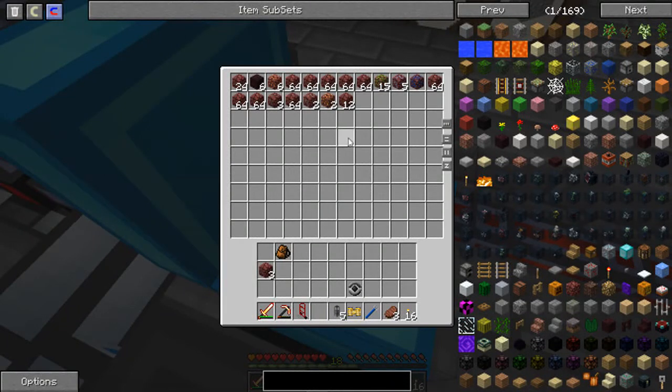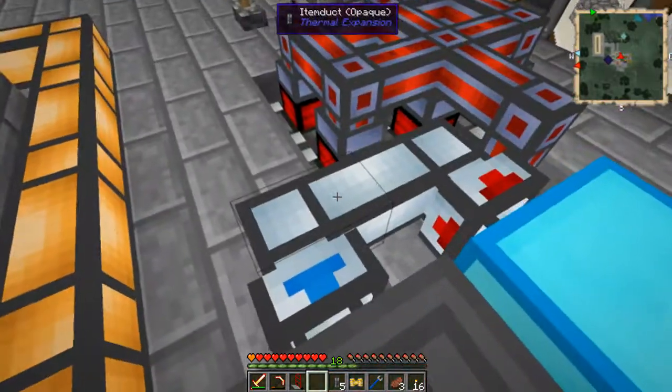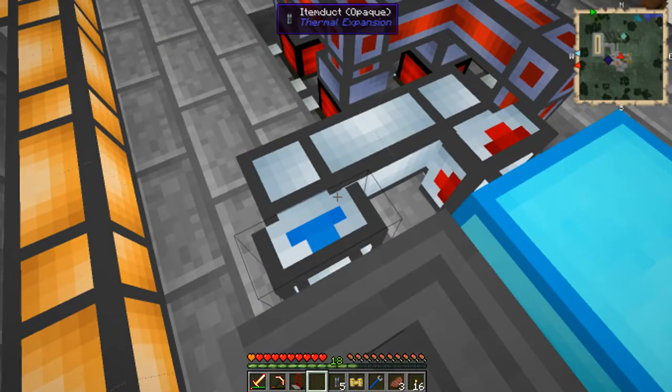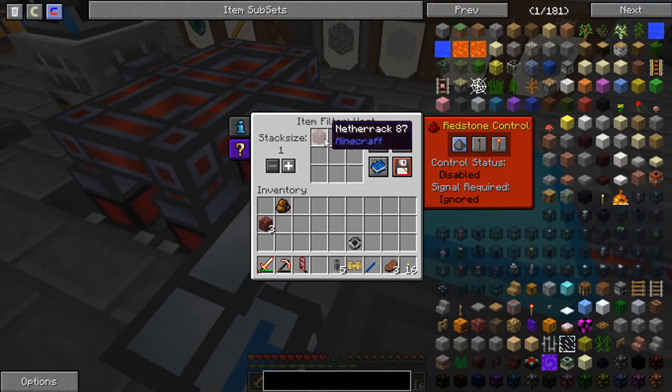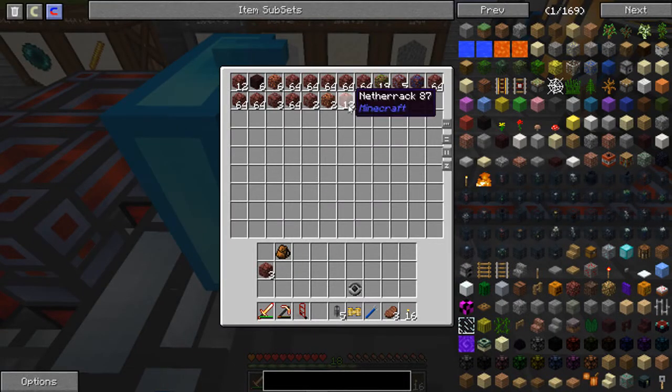Howdy y'all, welcome back to Peanut Butter and Toast Craft. I'm ForceScoop, and if I did this right it should be pulling out the netherrack so I can basically just ignore this now. What I got going on here is I just hooked up an item duct to a trashcan, and I whitelisted the netherrack for going in there, meaning it's only going to pull out netherrack. I don't think it can pull it out faster than it's sucking it in, unfortunately, but it is pulling it out.